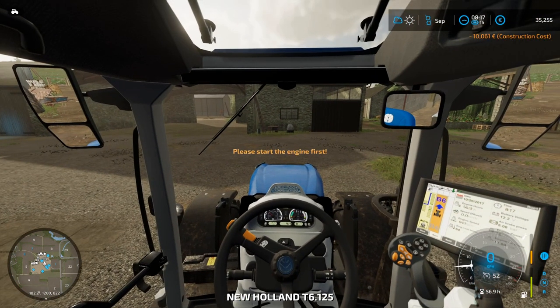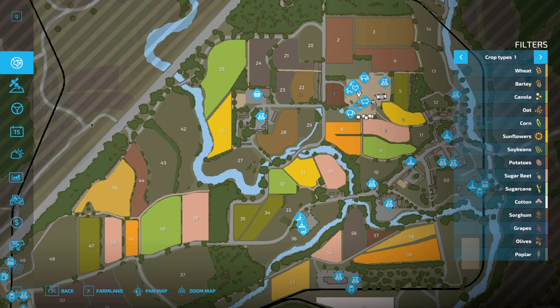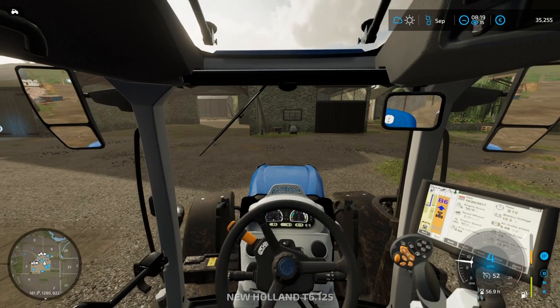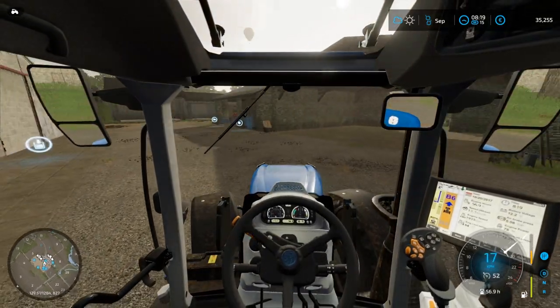Let's jump in the tractor and give it a look. First though, before we do that, let's quickly check the animals. They have food, so that is good. And the chickens also have plenty of food, so that is perfect. We are all set there.